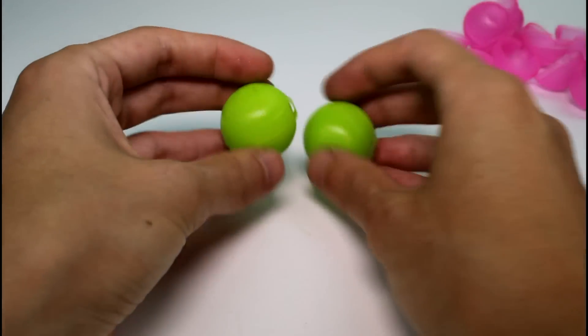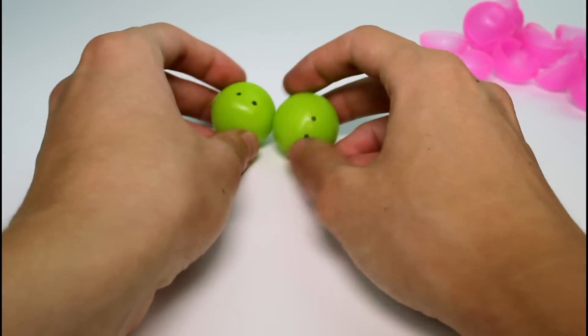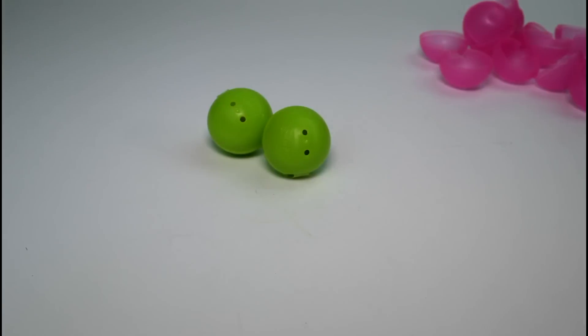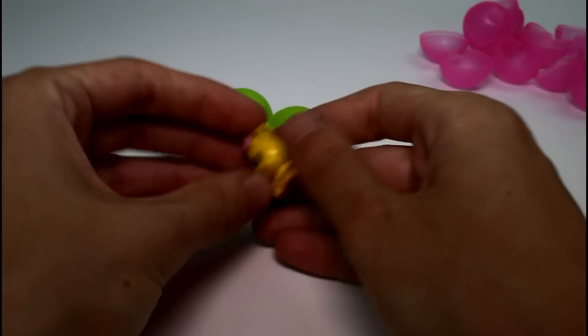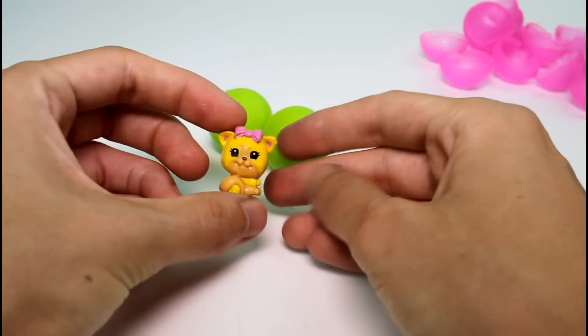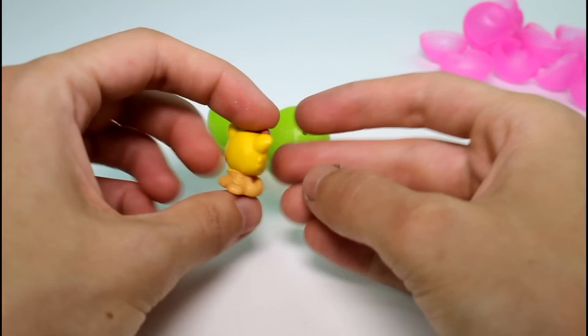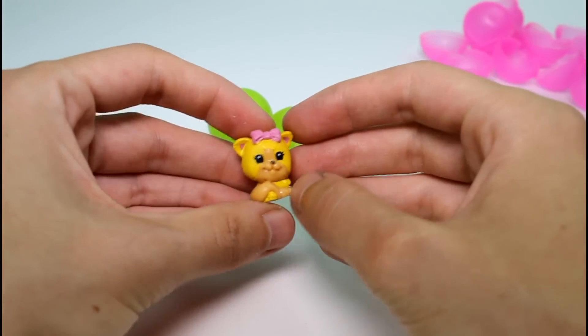You get a total of eight of those empty capsules, and then we have the two mystery ones which I'm going to save for last. Let's go ahead and go through the visible ones — we have this little kitty cat, look how cute she is!